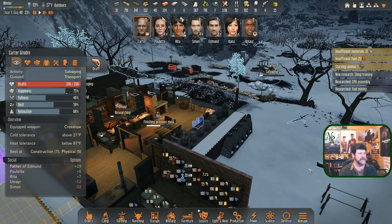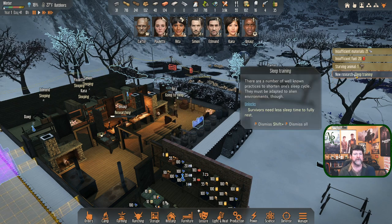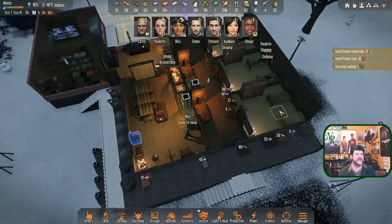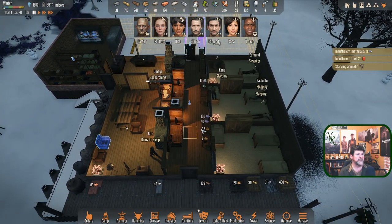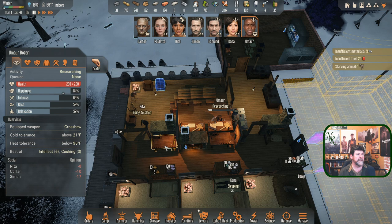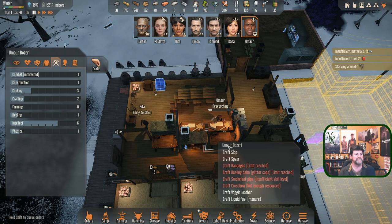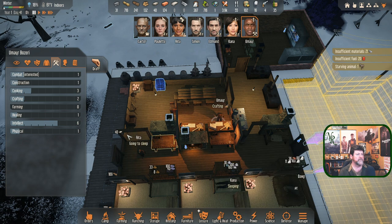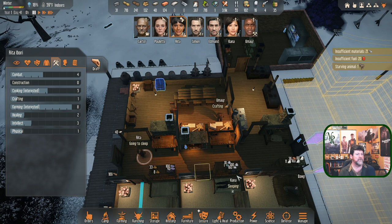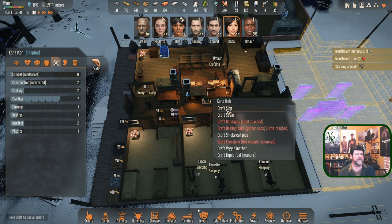Carter should be heading to bed soon at 59 percent — maybe hang around another hour and see what you come up with. Fuel mixing: the reaction is simple enough to be done at a workbench — vegetable oil or animal fats. CPU assembly and sleep training we've read. Starving animal — I need somebody to quickly make some slop. Umair, can you craft some? You're not very good at crafting but this doesn't seem complicated. Rita's crafting is a one. I could wake up Kana — she got a great night's sleep.